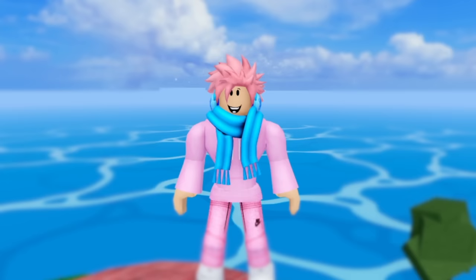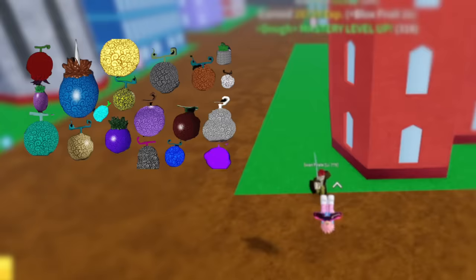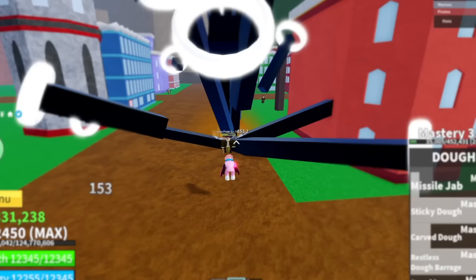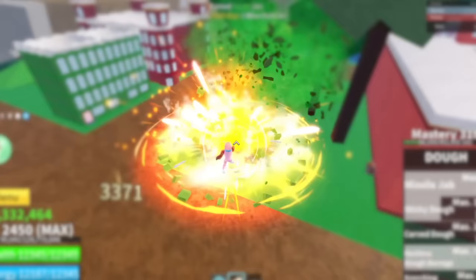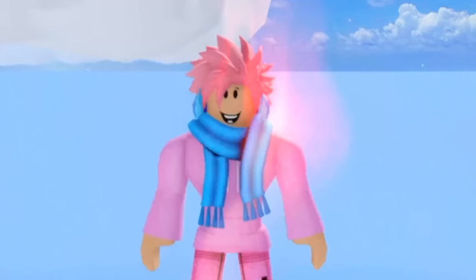Starting off, one major difference between old Blox Fruits and new Blox Fruits is that back in the day, fruits didn't actually used to be called Blox Fruits. They used to be normal circular fruits, not Blox-shaped at all. You can see by the fruits on screen that they were completely different — they were circular, and the Spring fruit actually looked like a spring fruit. The reason this was changed was because of copyright; Blox Fruits did not want to get copyrighted by One Piece, so they changed the branding to Blox instead of normal circles.